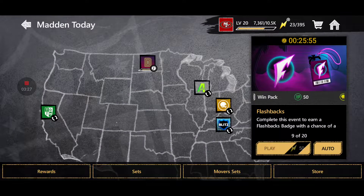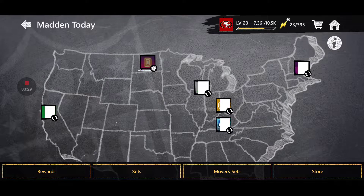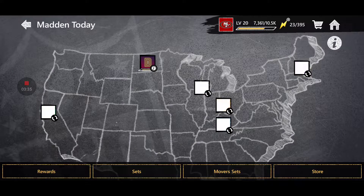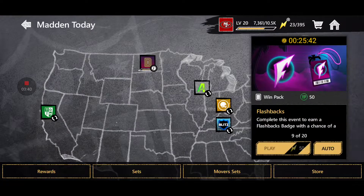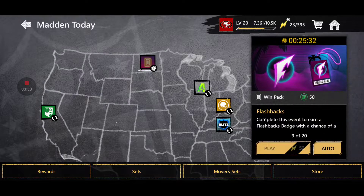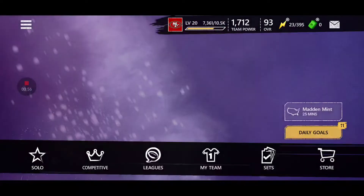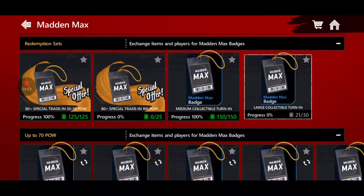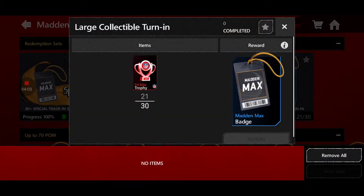Playing the flashbacks event 20 times will cost you 1,000 stamina, which might take away from grinding the road-to-the-draft blitz event. But at this point most of you should have a lot of stamina — somewhere near 700 as your stamina cap. You can also use front office points on the stamina cap if you have those. Spending about 1,000 stamina on the flashbacks event should not be a problem. You'll get 20 badges every single day, and after three days you should have two Madden Max badges.